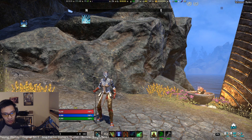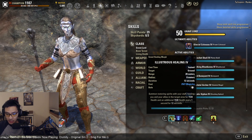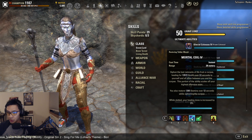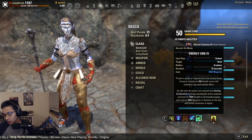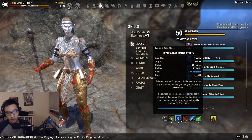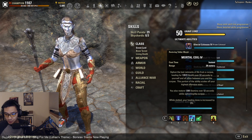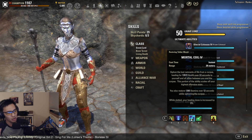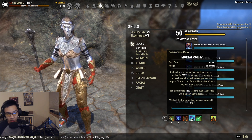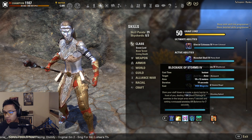Let's get started with skills. For the front bar — the Restoration Staff bar — we have: Illustrious Healing, Renewing Undeath, Combat Prayer, Mortal Coil, Energy Orb, and Reviving Barrier as the ultimate. There are several ultimates you can flex here. Renewing Undeath and Mortal Coil are both flex spots. On the back bar: Agony Totem, Elemental Drain, Blockade of Storms, Intensive Mender, Overflowing Altar, and Aggressive Horn.